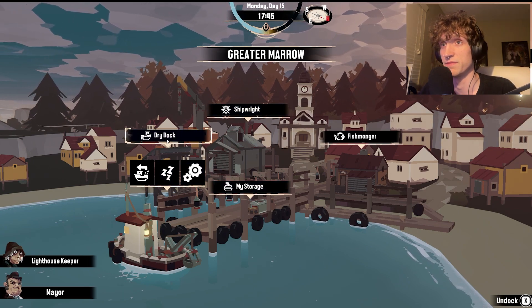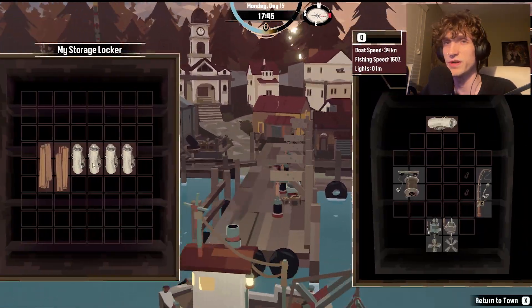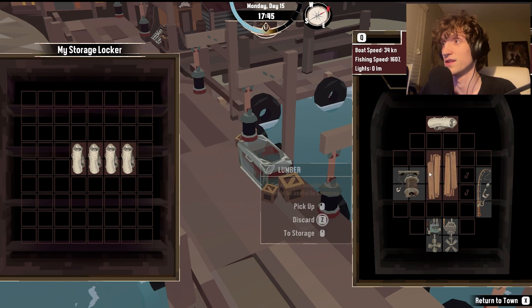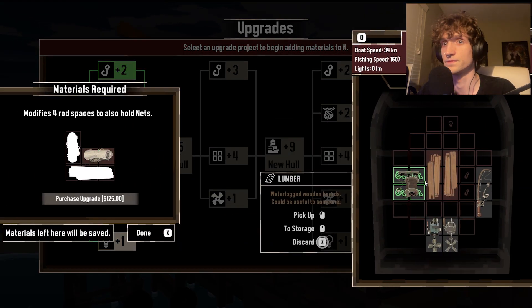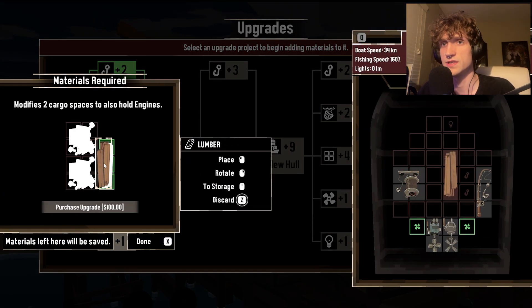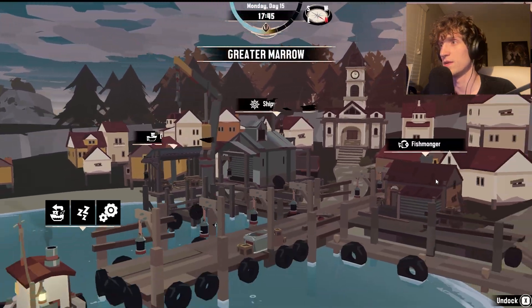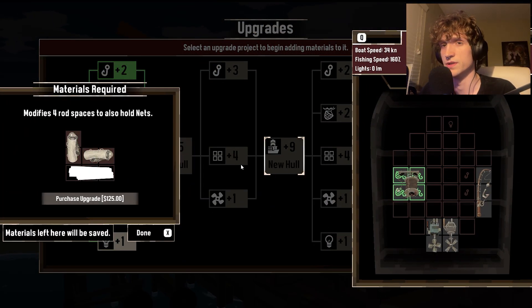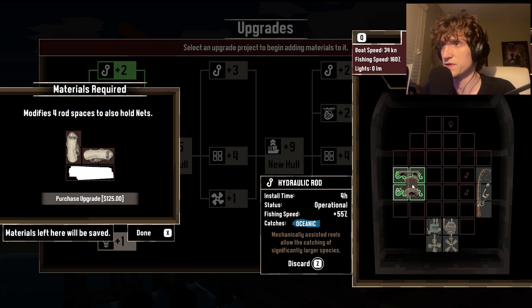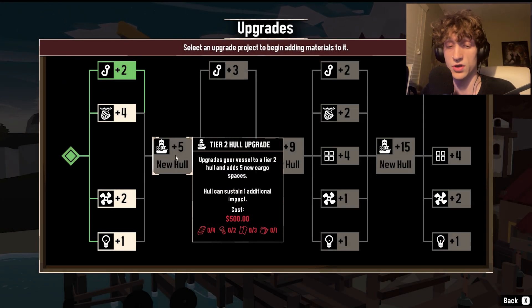Oh, the dry dock — we've got to upgrade some stuff. I tried to go dredging a little bit off-camera too. I didn't get too much, mainly just all this cloth, which is the one thing I don't need right now. I need all the materials in order to upgrade. I'm keeping my fingers crossed that I can still use it as a fishing spot because I want the hull upgrades the most.